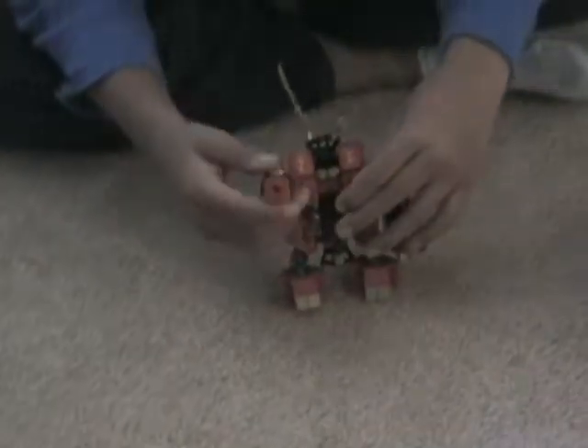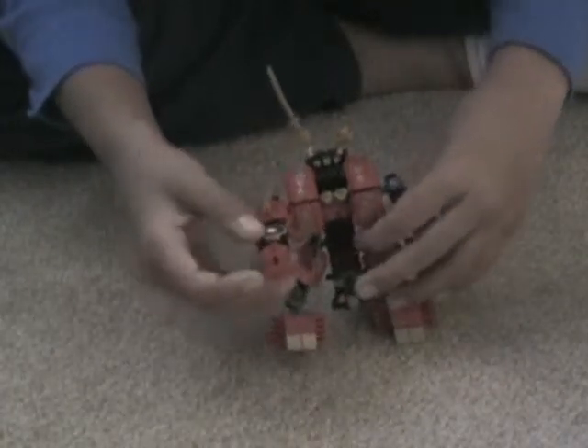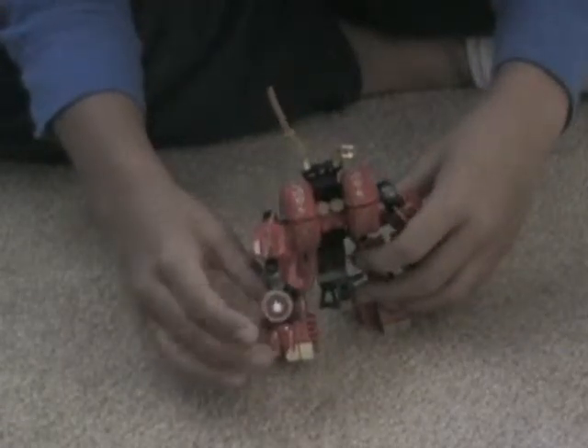So first I just want to tell you about the Fire Mech. This part of the arm — I thought it would be flick missiles here, but it's not. It just shows it shooting missiles, so that's really weird. I don't like that; I think there should be flick missiles here. It just shows it shooting fire and stuff, and there's the fire symbol right there — it's a sticker.